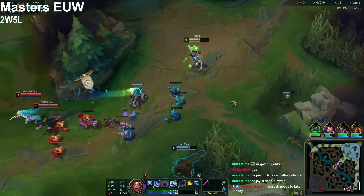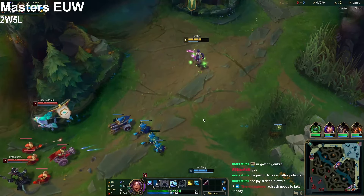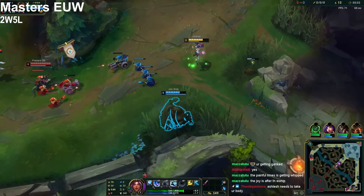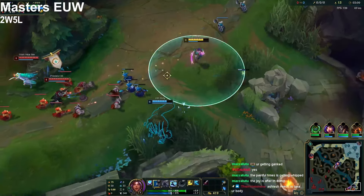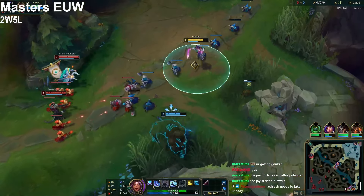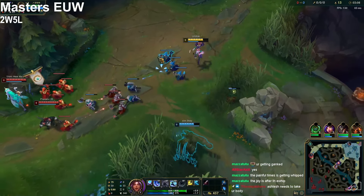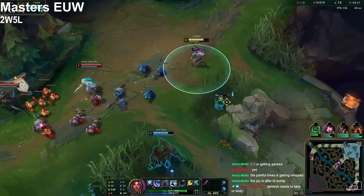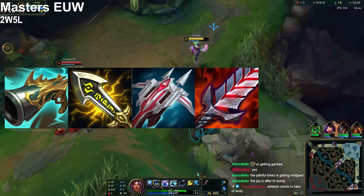Third to fourth item is gonna be either LDR or BT depending on the team comps. At the same time, make sure to have an extra crit cloak just sitting there for bonus damage, because right now crit is really valuable. If you buy a crit cloak while building BT, you're still capitalizing on crit and you'll have a lot of crits while also having BT. So your build path should be: Collector, IE, then crit cloak, and then either BT or LDR.